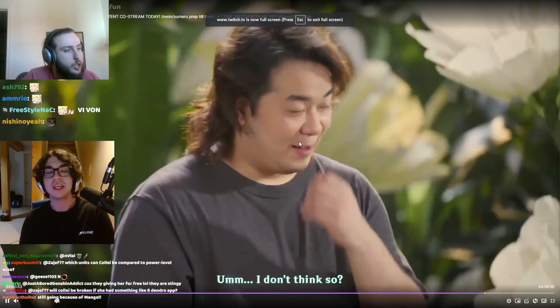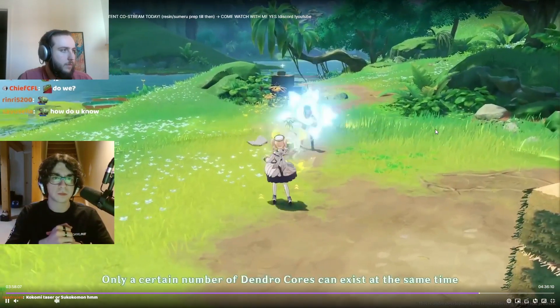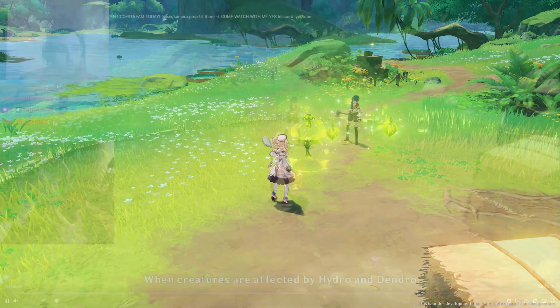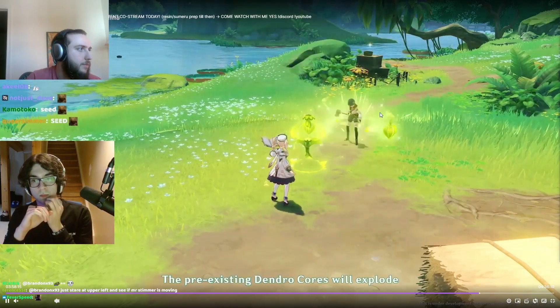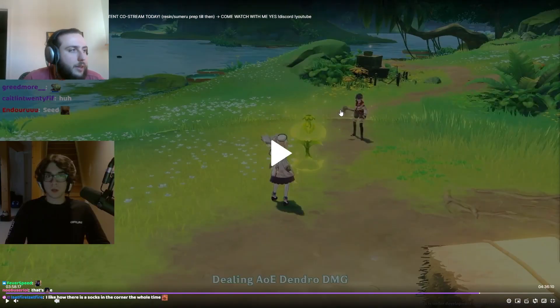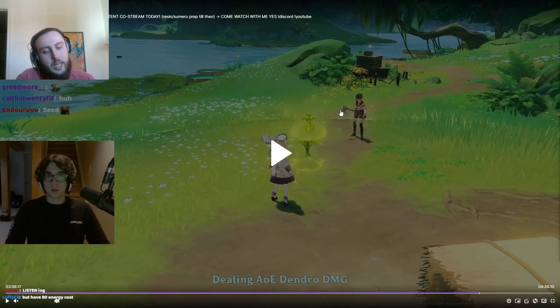They don't actually talk much about Dendro Traveler, but from earlier footage we can see the burst. The Dendro MC's burst deals dendro damage at intervals. Effectively, with how the ICD lines up, you'll get one dendro every three seconds for the whole duration. With Constellation 2 on Dendro MC — which we'll probably get in 3.0 or 3.1 — his burst lasts 15 seconds, meaning you'll get six dendro applications: one at the beginning and one every three seconds up to 15 seconds. You also get one from his skill, which you can use twice.